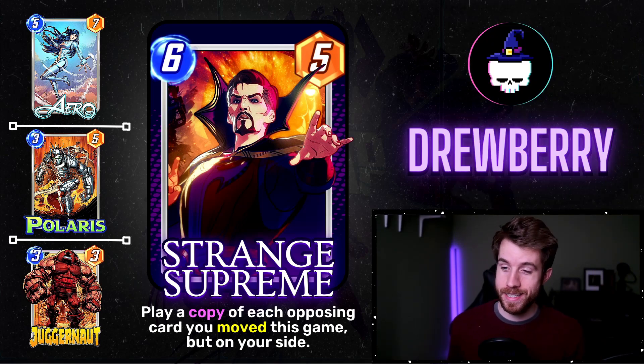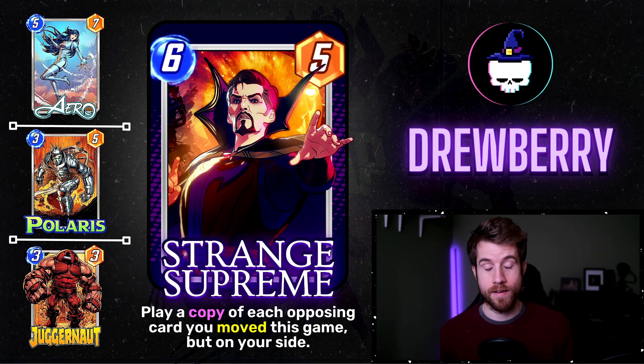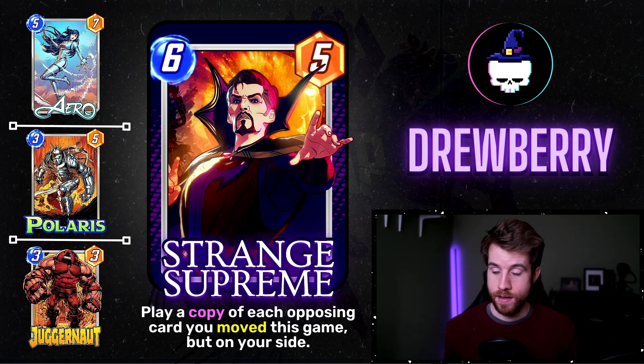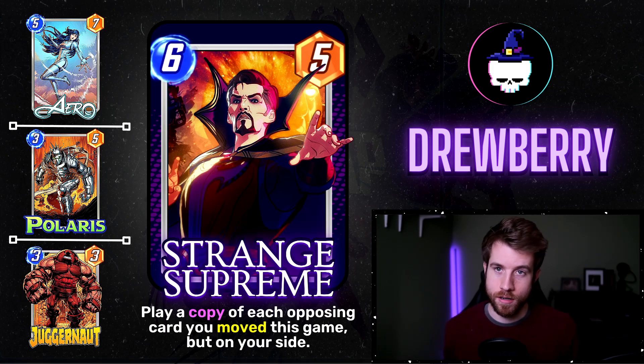Alright, let's get to the winners. But first, my card: Strange Supreme at six-five. On reveal, play a copy of each opposing card you move this game, but on your side. It's kind of similar to Leader copying cards, except it's conditional — not just "this turn I copy all your stuff." It's more like what you've been building up to. If you can play Magneto on six and then this on seven, that's even better. The ultimate value generators here would be Arrow, Polaris, Juggernaut — things that can move cards relatively easily — and then you copy a bunch of them to your side of the field.